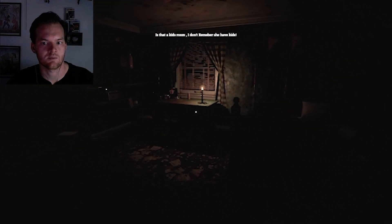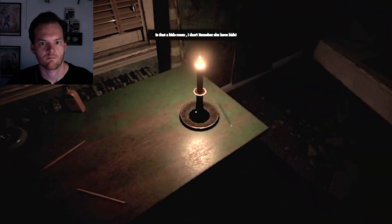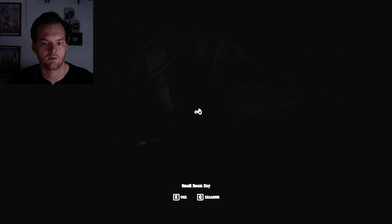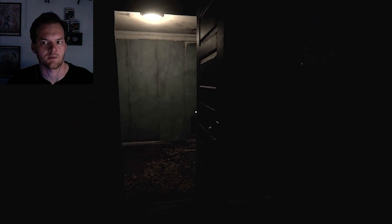Is there a light switch? It's just a kid's room it seems like. I can't see anything, so that's not helpful. My camcorder doesn't seem to have night vision on, so that's cool. Small room. Is that a flashlight right there? Well, if it is, I can't pick it up, which is unfortunate.